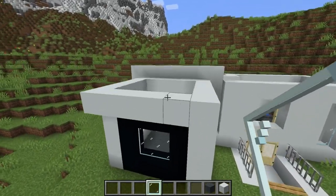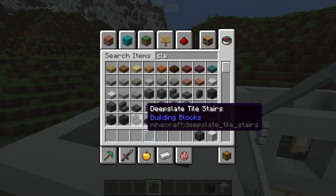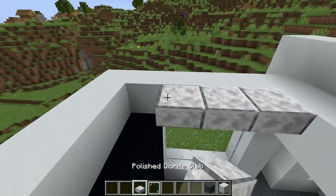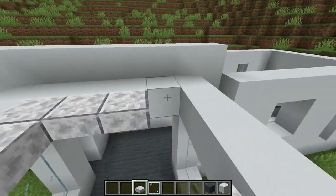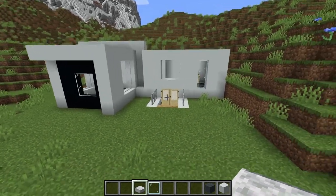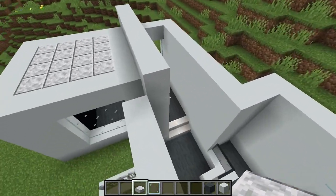Then you're going to come over here and decide what you want the top to do. Something simple and easy: you can use diorite or quartz. Diorite is cheaper generally speaking — you don't have to go to the Nether for it. Go ahead and place that down. Not looking too bad.